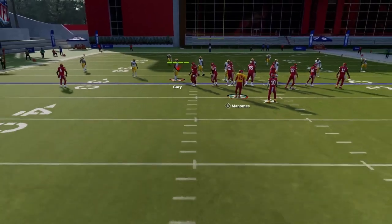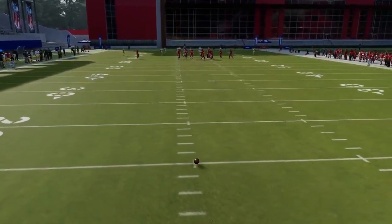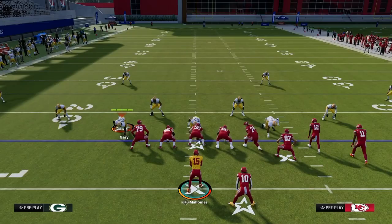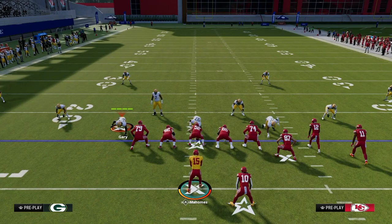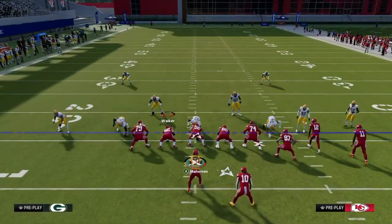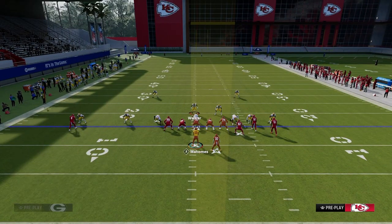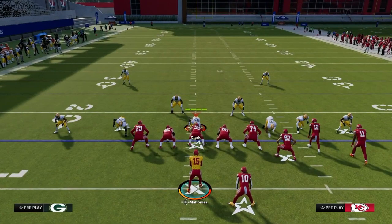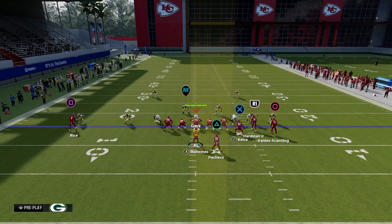The first concept we're going over is the shallow crossing concept. A shallow crossing concept can be tweaked slightly but they're still basically the same idea, attacking similar spaces on the field. The main purpose of the shallow crossing concept is that it is designed to consistently beat man coverage.